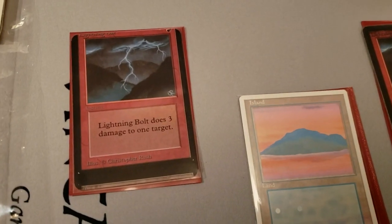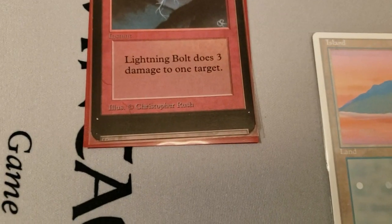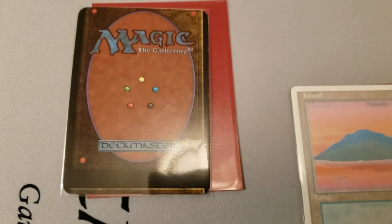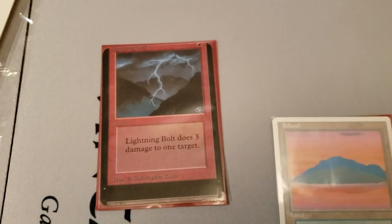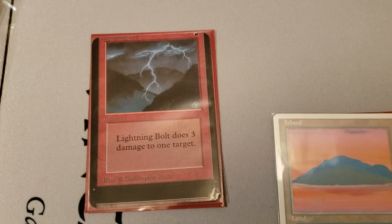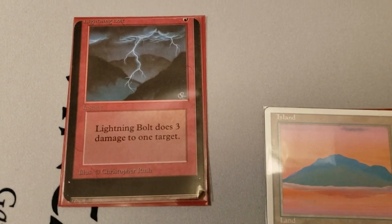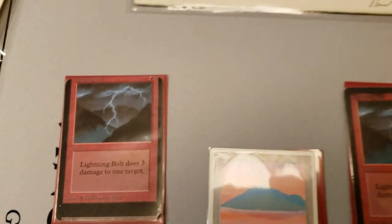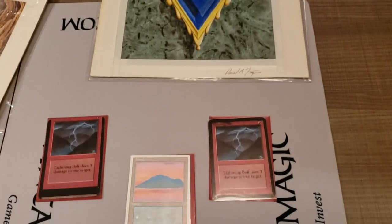So this miscut Alpha Lightning Bolt — you can see at the bottom if you zoom in, you can see it's a Swamp, the card below it, which is pretty cool. I'll flip it over as well. Wow. A misprint or a miscut is extremely rare.